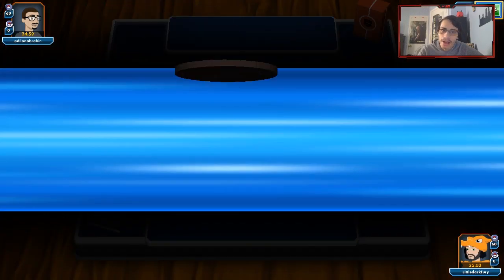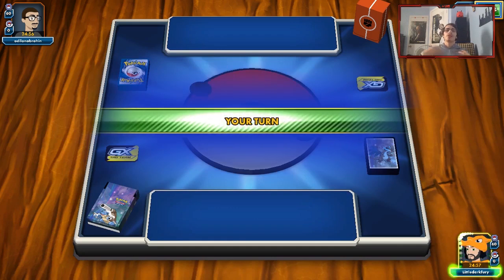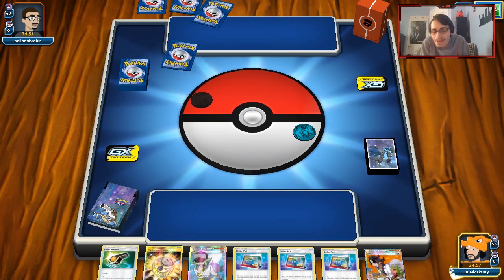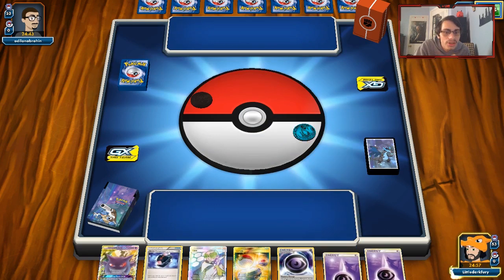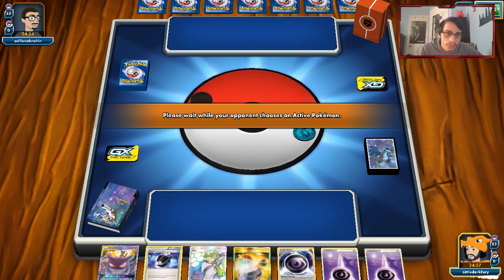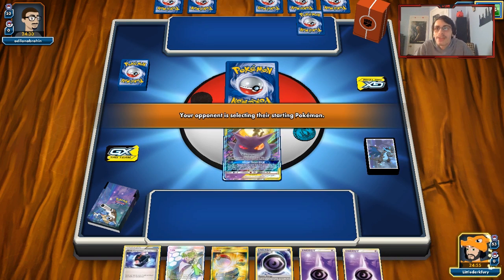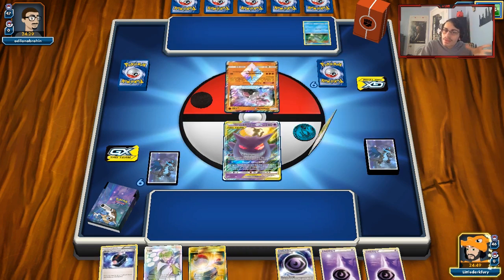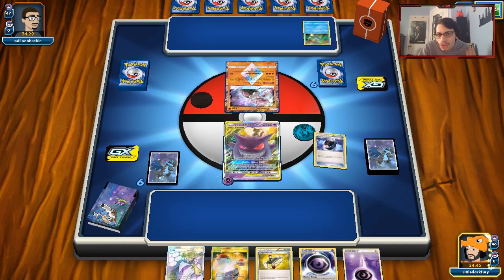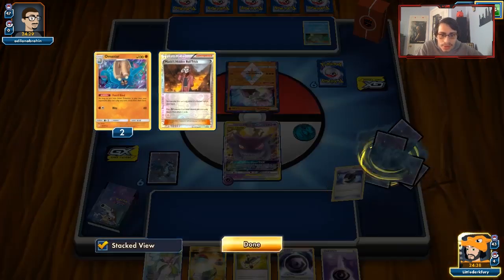We're up against a Fighting deck, which can be fine. Gengar's resistance to Fighting is amazing here if he's playing just Buzzwole. We win the coin flip. Even if we get the turn one Amistar off, this is why I don't really think they even needed to ban Maxi's - if they go first it doesn't matter. We got a pretty bad hand so no turn one. But I think we can literally just sweep with Gengar.